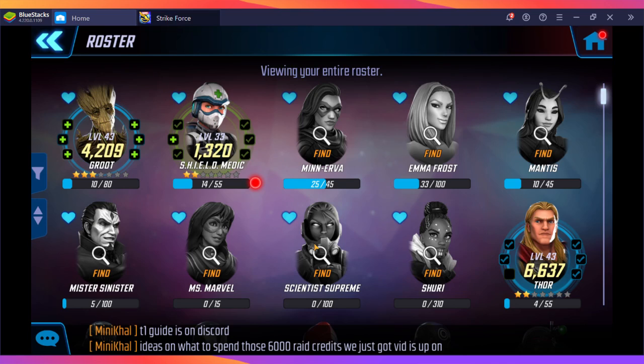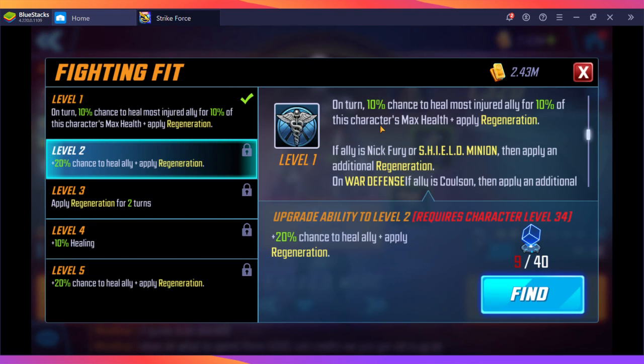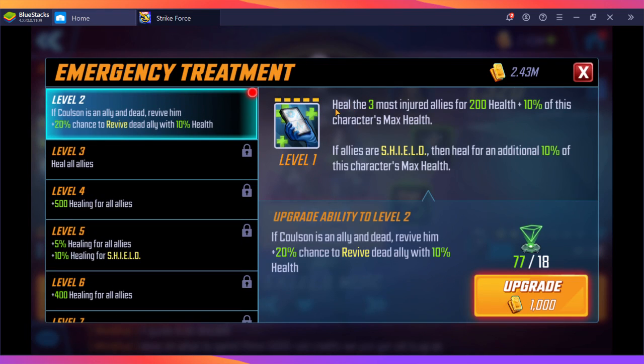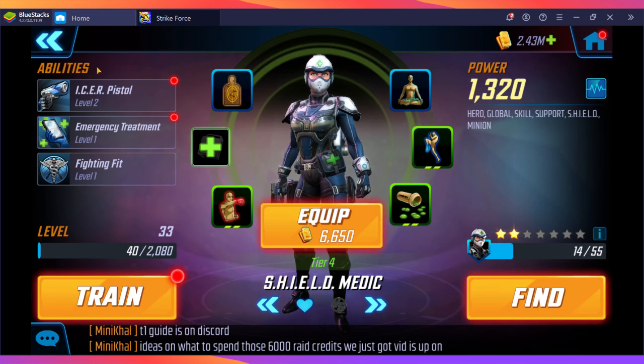If you're not able to get Shuri in time, a secondary option — though not my favorite — is Shield Medic. She has a chance on every turn to heal the most injured ally, which scales up. She can also apply Regeneration and increase her healing. Her main healing ability heals the three most injured allies, eventually switching to all allies as you scale it up.